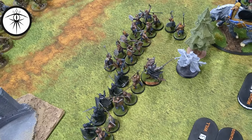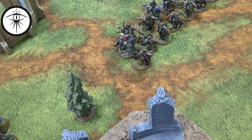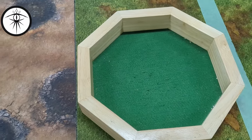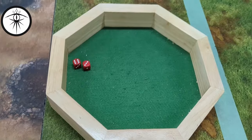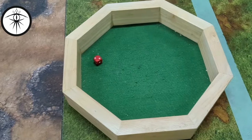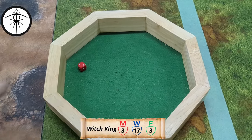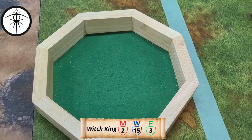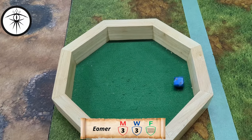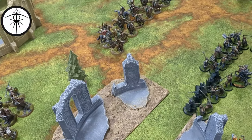First thing of round one — the Witch King moved up and is going to try and Black Dart Éomer's horse using two dice, looking for a five. We got a six, and it'll be a three to kill. Miles uses a Might to bump it to a three to kill the horse, so I'll use a Fate for the horse. The horse is still alive, but Miles is down a Fate.